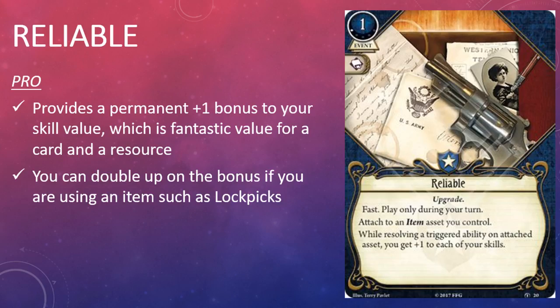If you're playing an investigator who can take level one Guardian cards, Reliable is one of those cards that's going to be difficult to pass up. For the cost of a card and a resource, you can attach it to an item and add one to each of your skills whenever you use it for the remainder of the game. That's going to save you from committing a lot of cards and resources in the long run, and that's very good value.